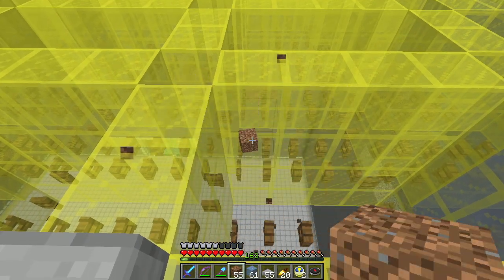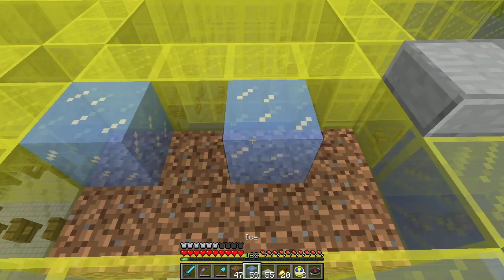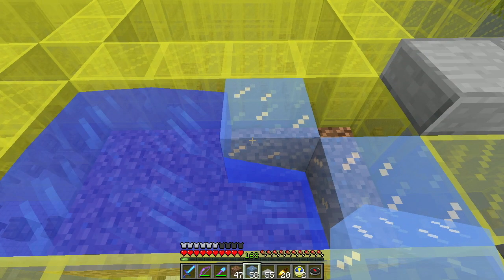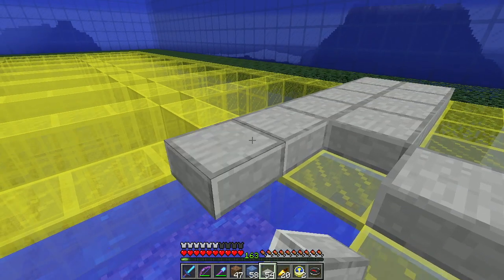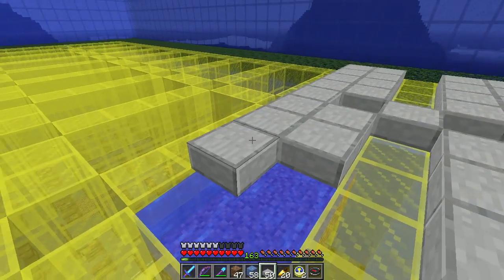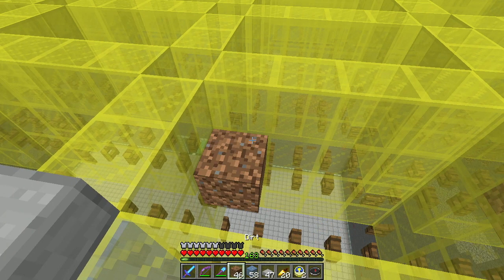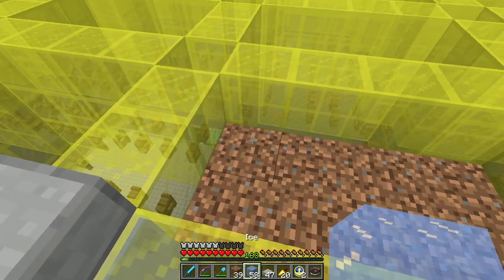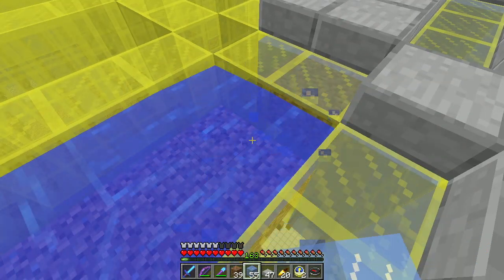That dirt block and the ones from over there are going to the collection system and will eventually find their way out. It takes a while though. It turns out the collection system the way I have it set up doesn't really allow things to leapfrog over others — once it gets into delivering prismarine shards, that's all it does for a while until it runs out. Eventually everything gets through; it just can sometimes take a while.